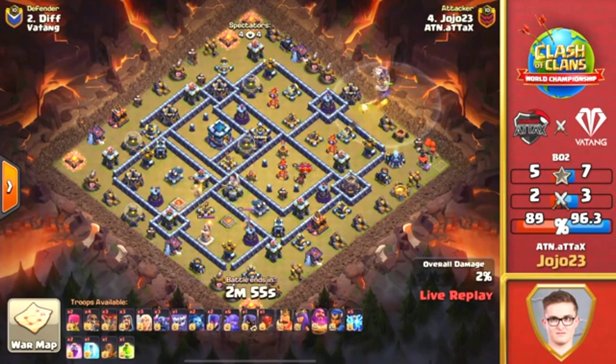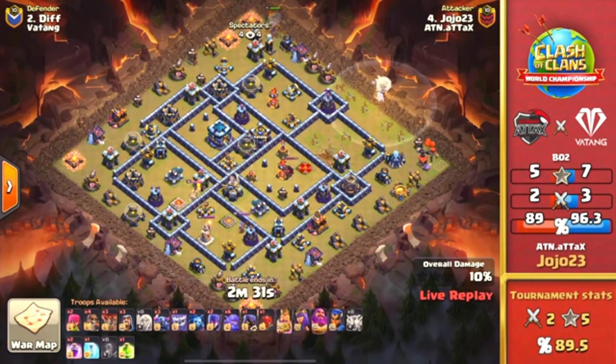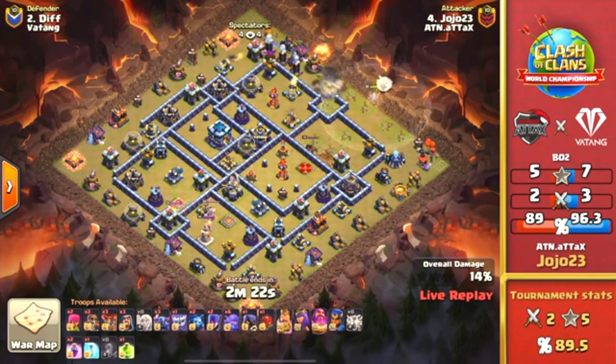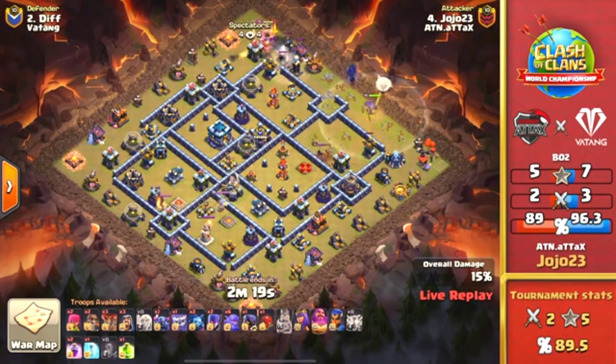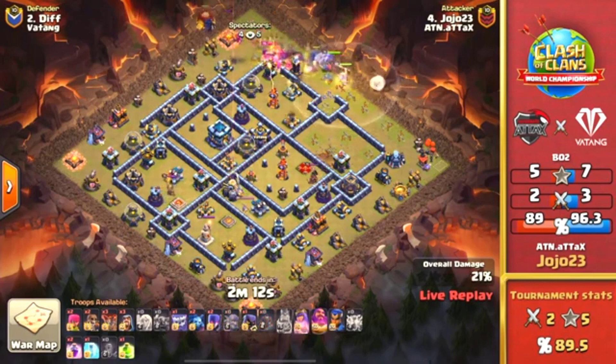Now we're going to have the response for Yo-Yo 23, known for his balloon attacks, but we're taking it back to the ground with another Pekka Smash, this time with Lightning Spells. Going back to the ground — let's see if Yo-Yo 23 can do it. He is known for his air attacks, but switching it up because maybe Vatang has changed the bases to try to guard against air. In Boom's attack when he came in with the Yeti Bobat, there was a ton of air skellies on the base, which really defends well against air attacks. The Super Wall Breaker opened the corner there — hopefully all the Tornado Traps on the outside as well. The Tornado Trap is triggered and that Super Wall Breaker got a little bit of an opening, not quite the one he was looking for.